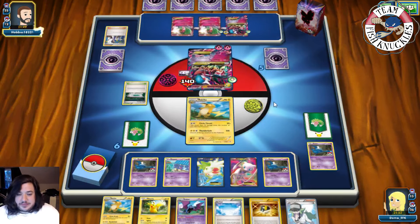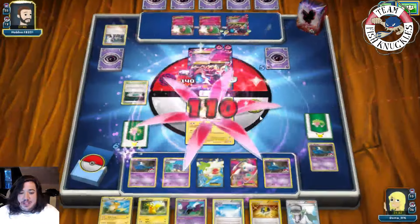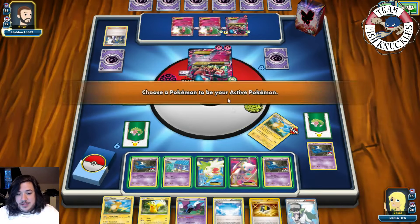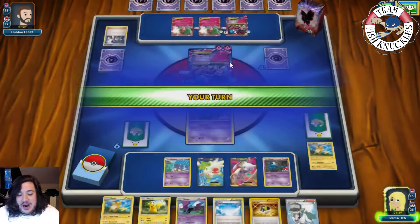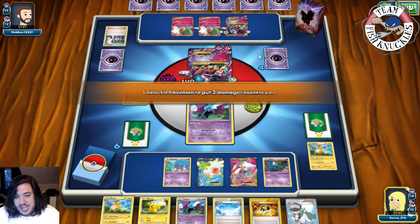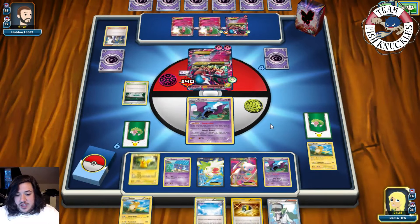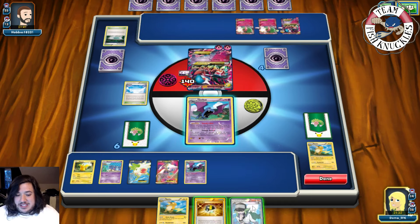Opponent's Gardevoir uses Despair Ray for a knockout. He has 70 HP left — we do 20-40 and still can't take a knockout. Things are terrible. On our turn — we top deck a Golbat! We put 20 on this Gardevoir and 20 on another one. Put down Pikachu, put down Skyfield, play Shaymin Set Up for six new cards. Come on — let's see what we can find.